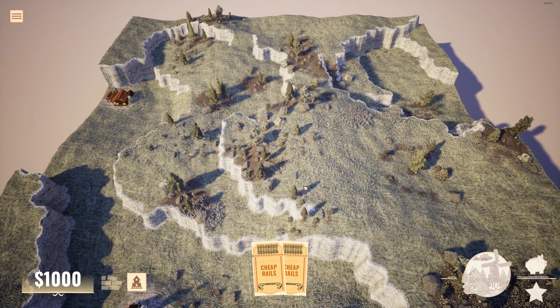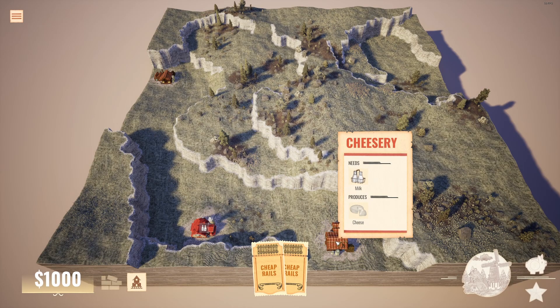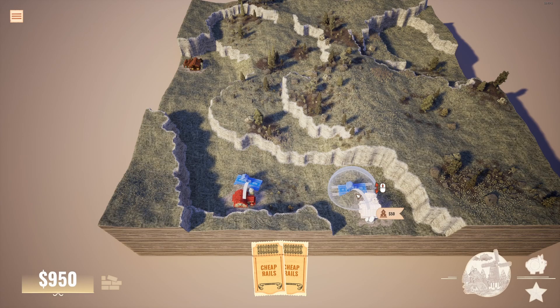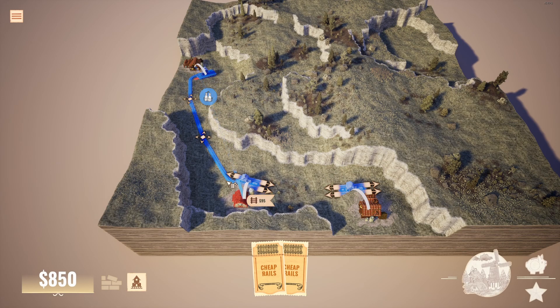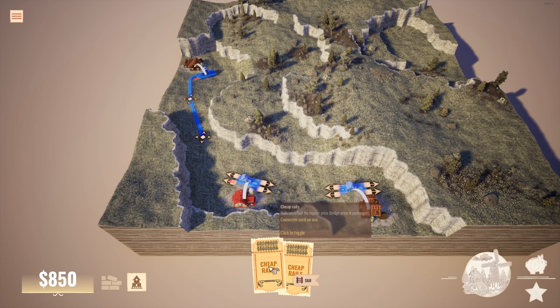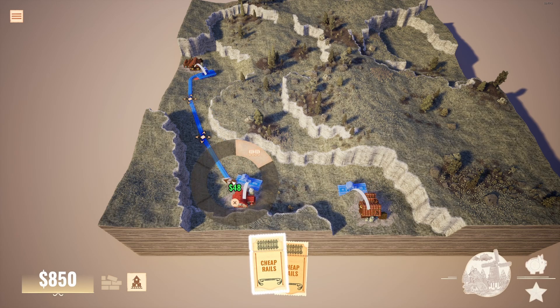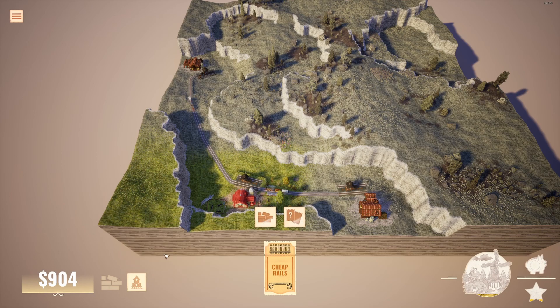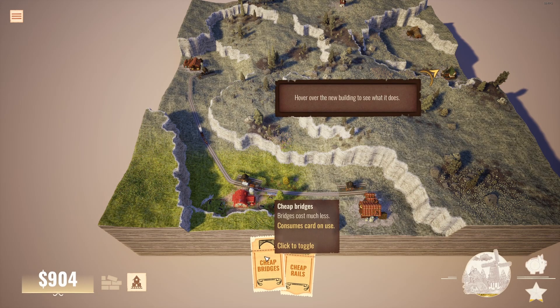Let me show you what that means in action. We have a new map with a dairy farm and two cheeseries. We're going to want to connect both of them. Looking at this, we're talking about $95 — but if I click on the card, it's down to $48, so that's a lot better. At the bottom you can see a progress bar; to reach the next level I need to earn $140. With each level you can gain bonuses like new buildings to unlock, or sometimes new cards — this time it's a 'Cheap Bridge.'